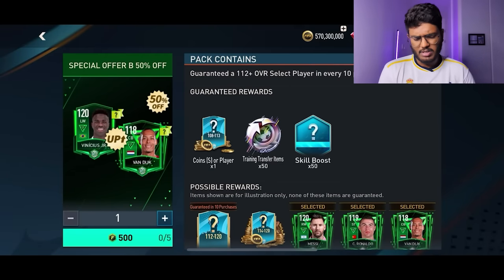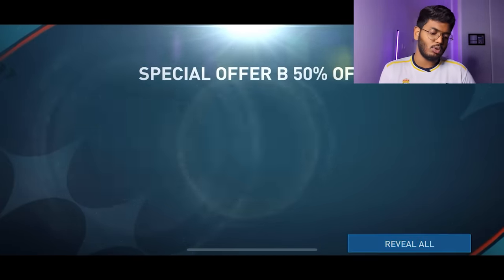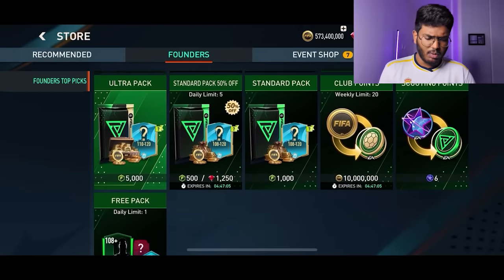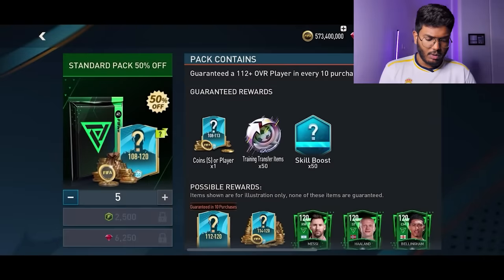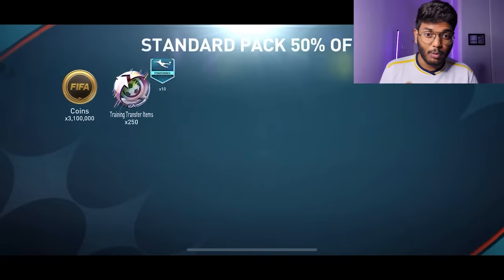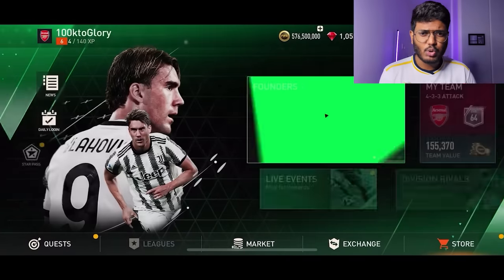We're going to open this daily 50% off pack — just fine FIFA points each. Come on EA Sports — no walkout, the best we got is 1 out of 10, very bad. We still have more daily standard packs, so let's open them all. That's another 2,500 FIFA points spent — no walkouts, the best we got is a 111 rated Lefe.